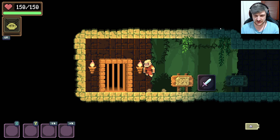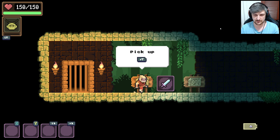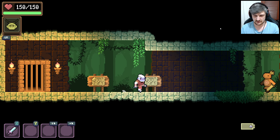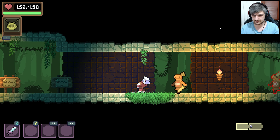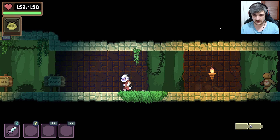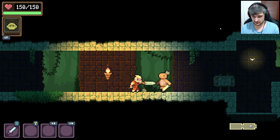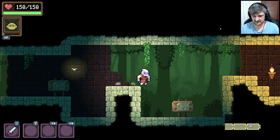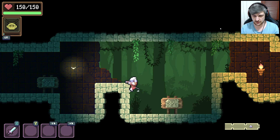Very Starbound design. Pick up is RT. We're going to equip there — we can equip. Attack with X. We don't have a... oh, we have a roll, a dodge roll. We have a jump, obviously. We can jump and roll. We can double jump.